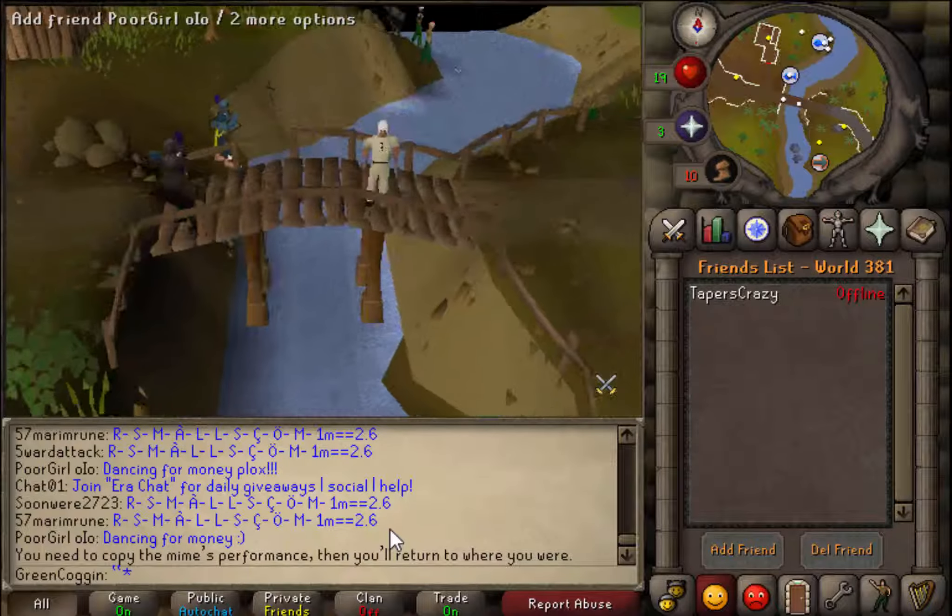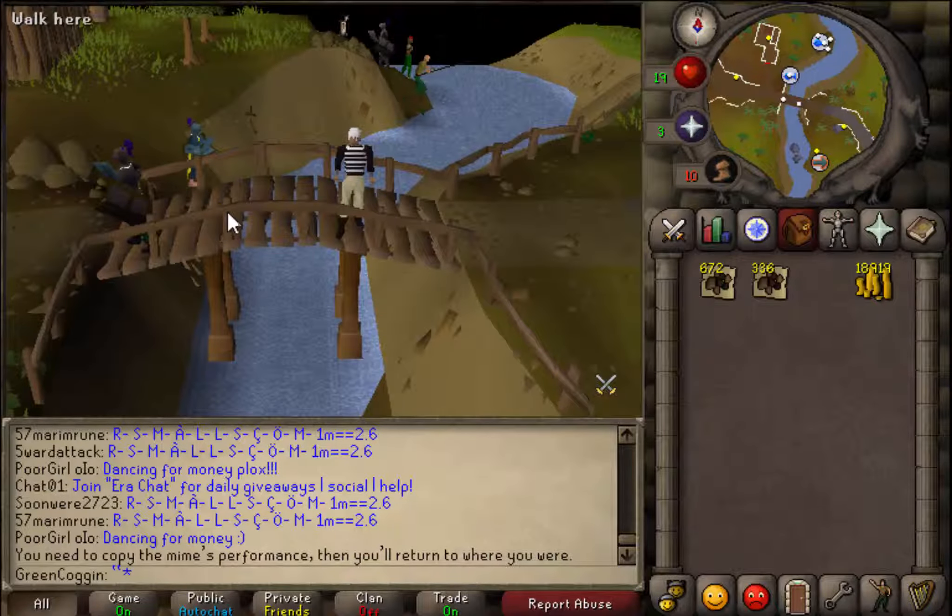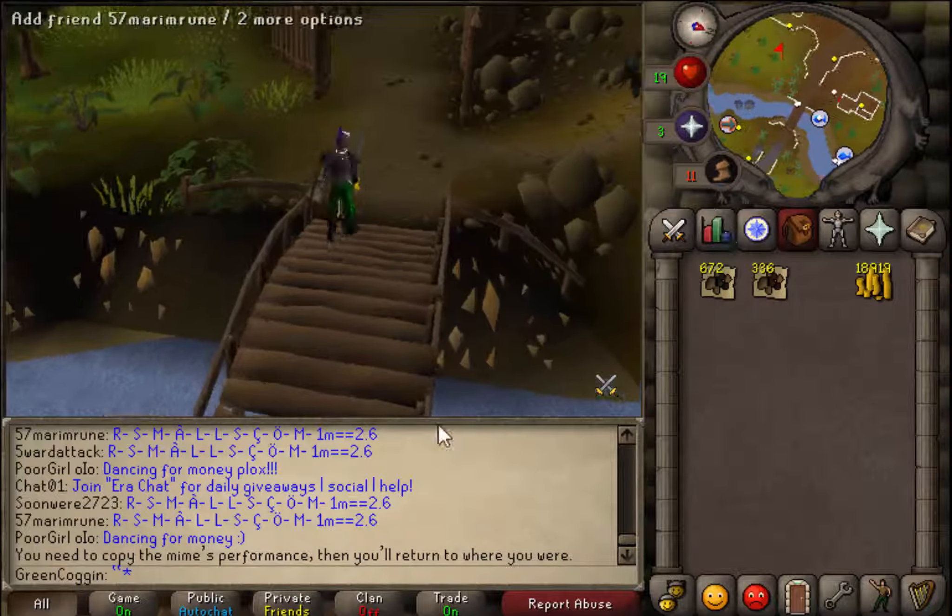I love how he does a little cheer at the end. And with that we got the mime outfit - well, two parts of it. Anyways, we're going to go to Falador.